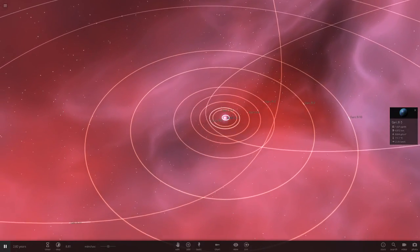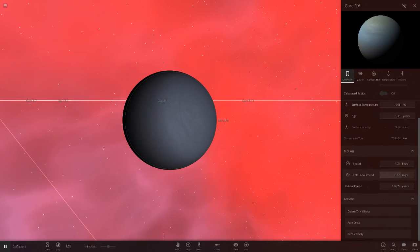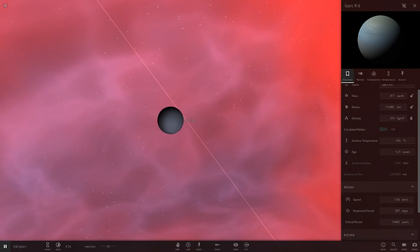Garc R6 is the first gas giant — tilted on its side like Uranus. There's not really much to look at in the stats. It's pretty big at 370 Earths in mass.